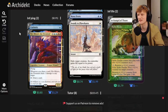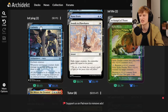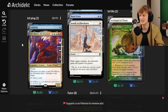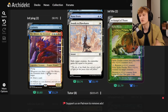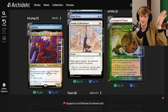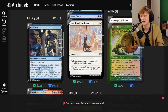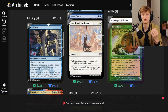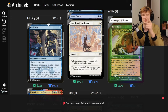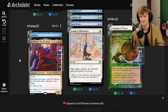Infinite Ping uses Niv-Mizzet the Firemind paired with Curiosity. Curiosity is an enchantment aura you attach to Niv-Mizzet. Niv-Mizzet taps to draw a card and deal one damage to any target. Curiosity says whenever the enchanted creature deals combat damage to an opponent, draw a card. So you tap, draw a card, deal one damage, Curiosity triggers another draw, deal more damage — infinite pings. Just make sure you don't activate this more than about fifty times or you'll draw out your deck and lose.